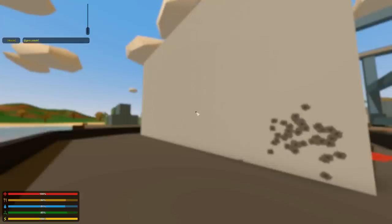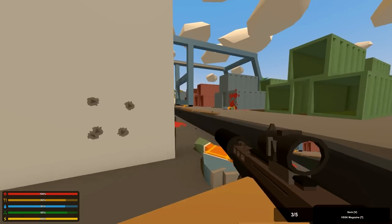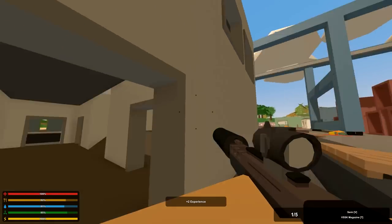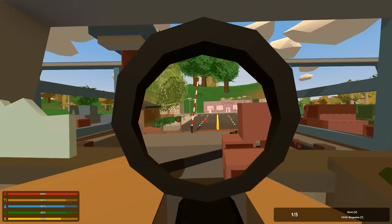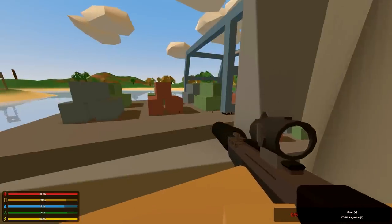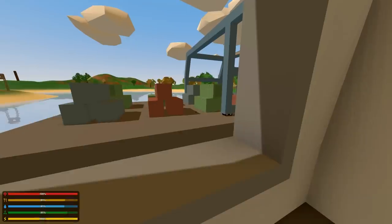Then we have the VSSK. There's a red chevron sight on it — that is really cool. There's also a forest camo version available.